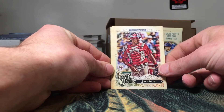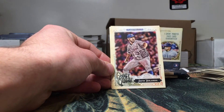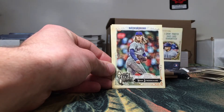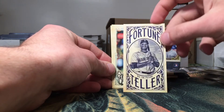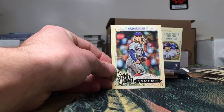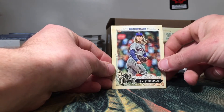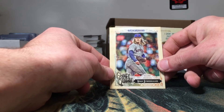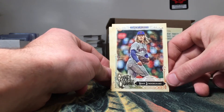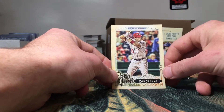Got a Jorge Alfaro rookie, Justin Verlander, and a fortune teller card of Robinson Cano — I actually already have this one, but it's pretty cool. And then we have a Noah Syndergaard — I actually have the capless variation of him laying around somewhere too. And Ryan Zimmerman.